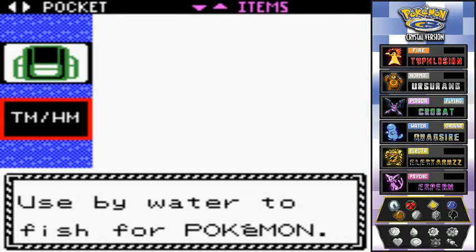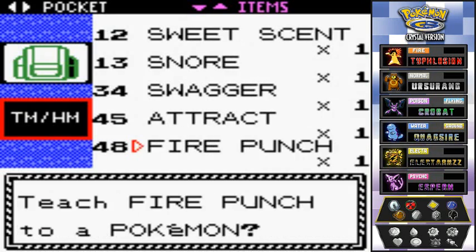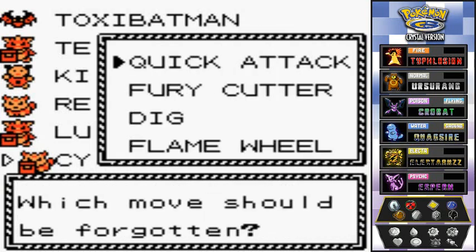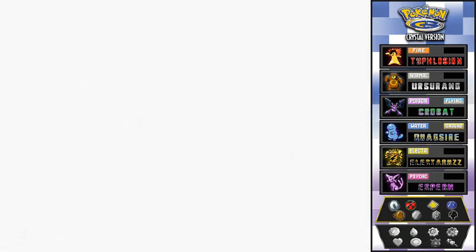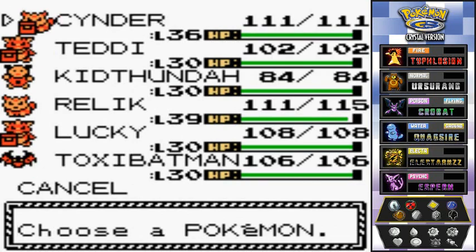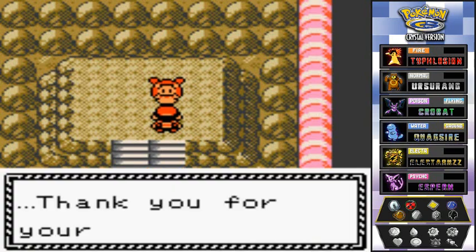On top of that, I bought something special for Typhlosion: TM48 Fire Punch. Teaching it to him because he'll definitely need it for this gym. I'm replacing Quick Attack — I already removed Rock Smash — to be well prepared. For those who are new: the way to defeat steel type Pokemon is through fire type moves, very simple. And look at that — my whole team is fully evolved!